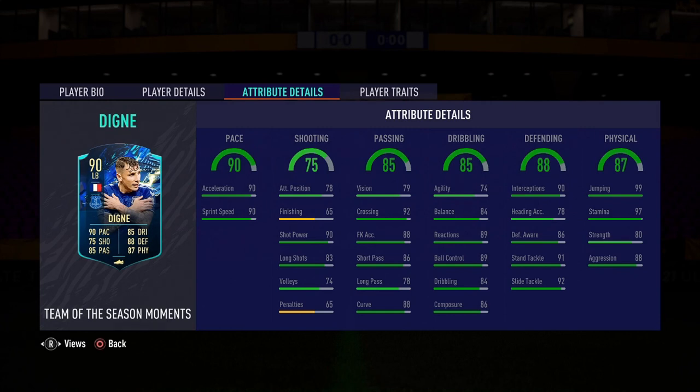He has decent shooting — 90 shot power and 83 long shots — but we'll focus on his defensive abilities today. Passing is 85 overall: 79 vision, 92 crossing, 88 curve accuracy, 86 short passing, 78 long passing. Dribbling is 85: 74 agility, 84 balance — the agility worries me a little but at center back you won't feel it as much. Reactions of 89, 86 composure. Defending is 88: 90 interceptions, 86 defensive awareness, 91 standing tackle, 92 sliding tackle. Physical is 87: 97 stamina, 80 strength, 88 aggression.